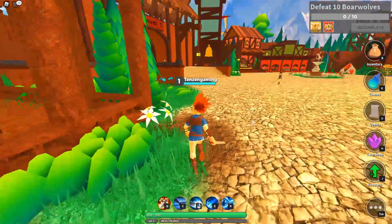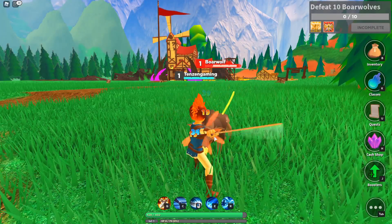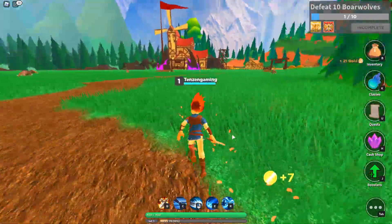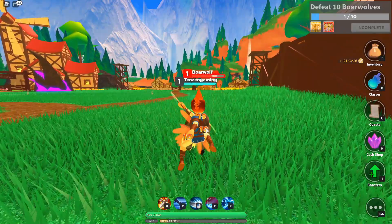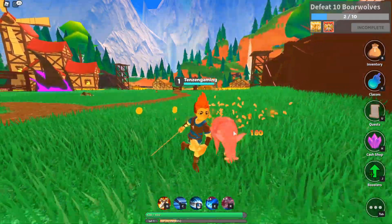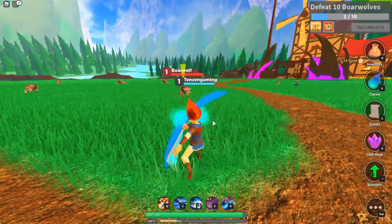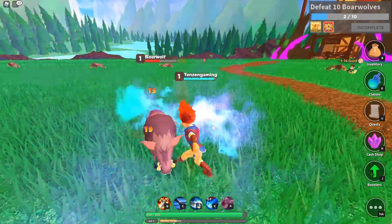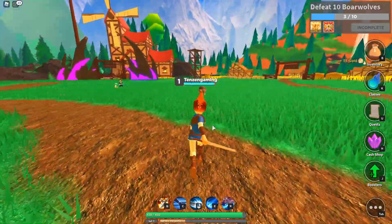Let's just get out in the world and see what happens. Oh, we're super fast. Our first ability is the E ability, and then R. We got some range for 60. R does... sorry, keeps popping up in different spots — our damage meter.